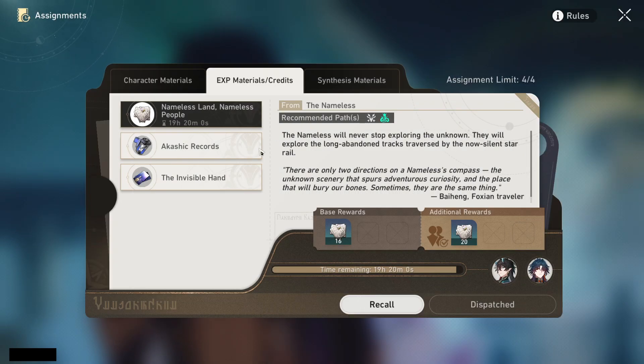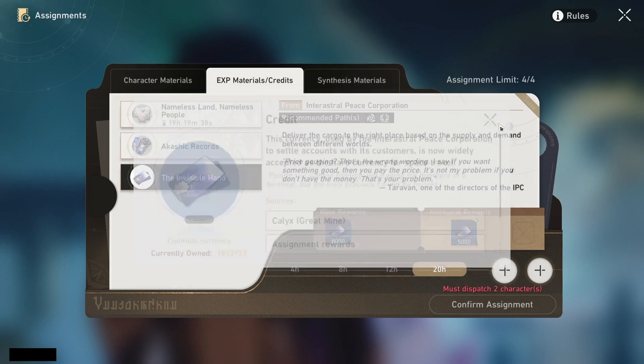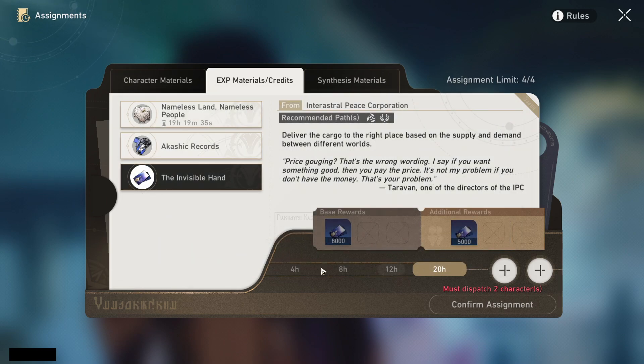It adds up tremendously and helps you out a lot in the future. It's slow, but this mechanic is designed that way — you earn it over time. Another really popular one is credits. Tons of people are low on credits, just like in Genshin — it's credit hell. By choosing the credit assignment you can get a total of 13,000 credits if you have both bonus characters, every twenty hours.